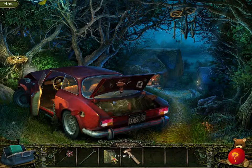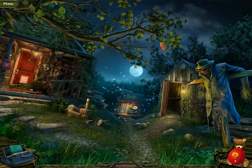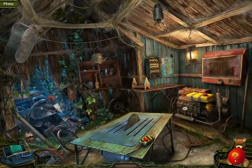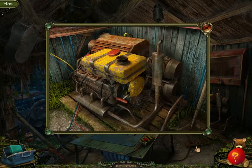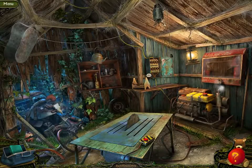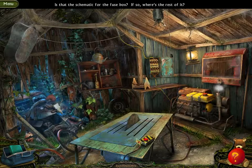We just got our can of gas and a hammer. So let's head back here, start up the generator and get some power. There's power, but even though the fuse box is on, we don't have the schematic for it.